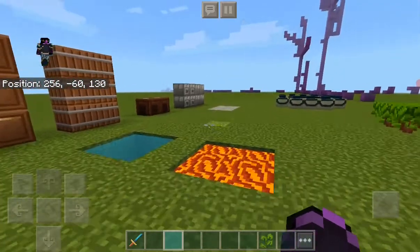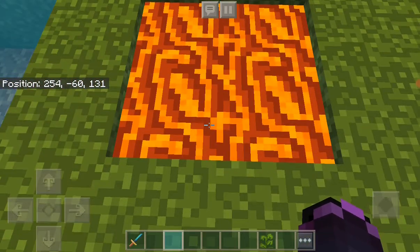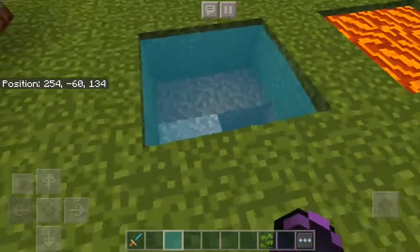Moving on to lava — not a big fan at all, it's really ugly. Water: huge fan, that looks really good.